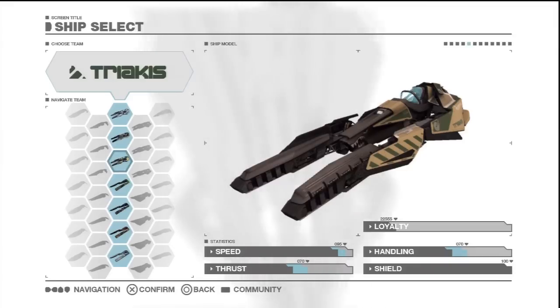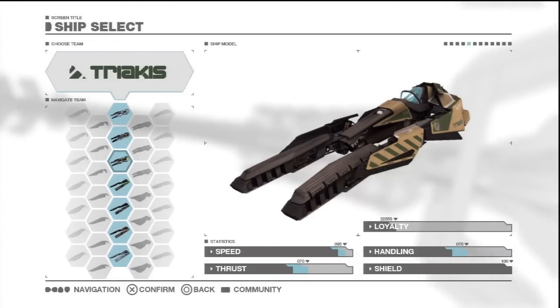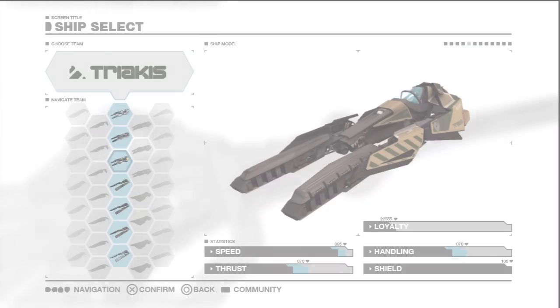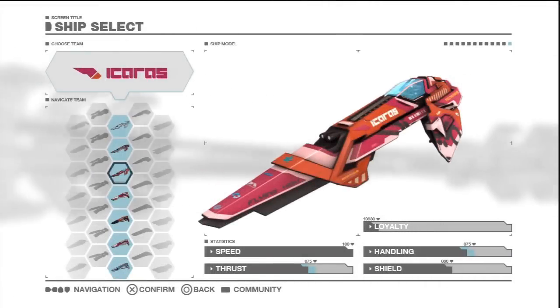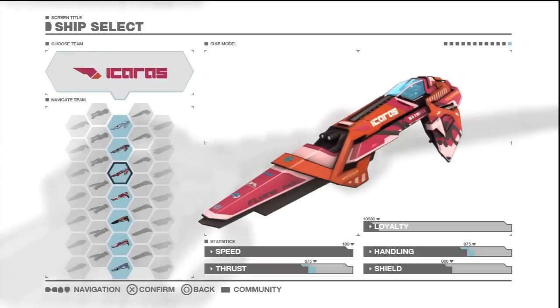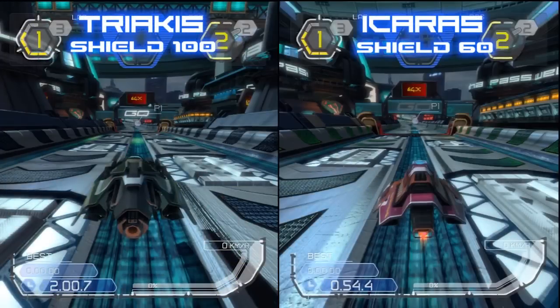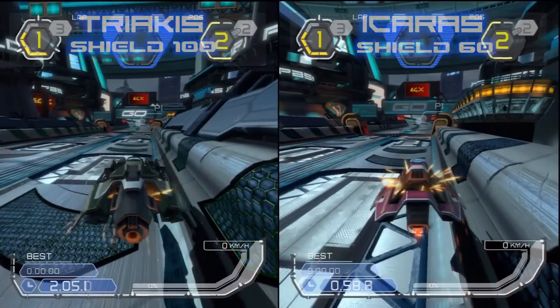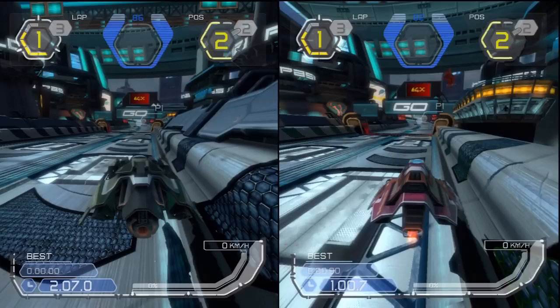During a normal race your ship will be at the mercy of your opponents' weapons, and it's your shields that will keep you in one piece. Out of all teams, the Triacus is the most resilient with the strongest shields in the game. The Icarus, despite its high speed rating, has very thin shields. In a comparison where both ships suffer a missile hit, the Triacus took 14 damage while the Icarus took 17 plus an extra one when it hit the sidewall. This effect will be more noticeable over the course of an entire race.